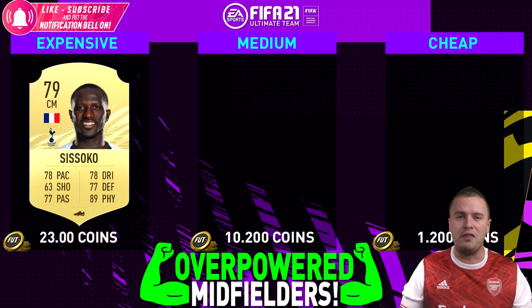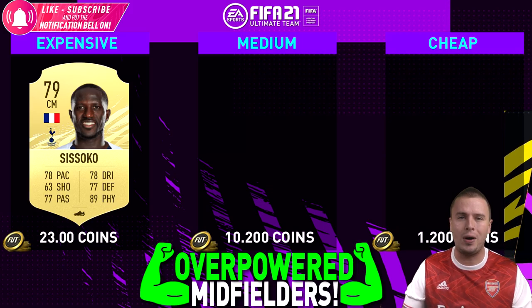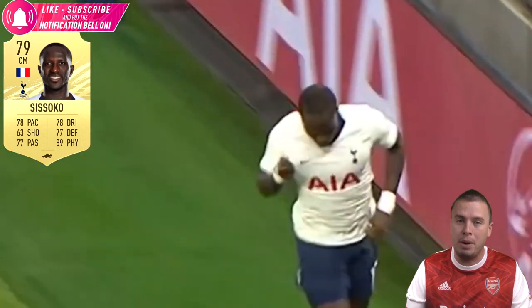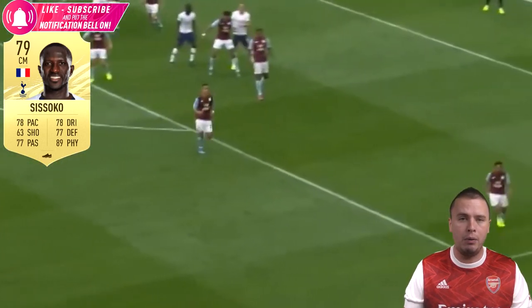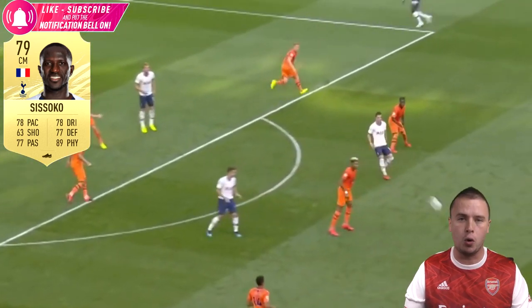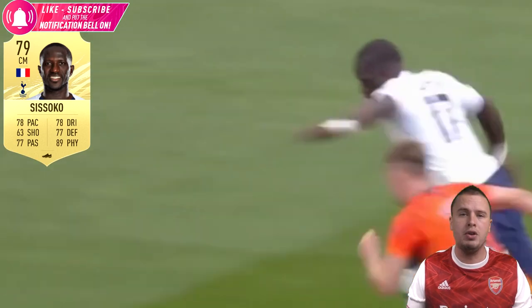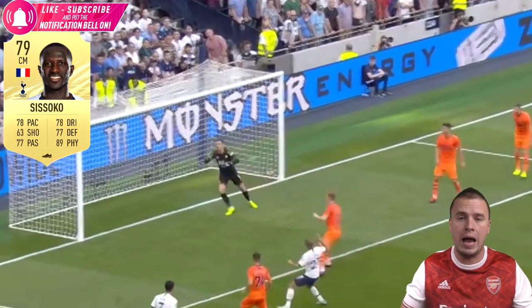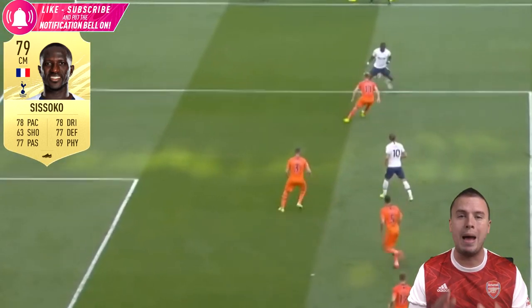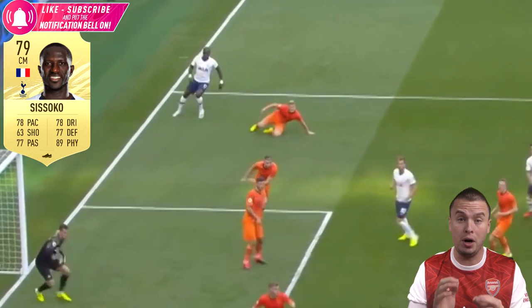Starting off with one of my personal favorites, and that is Musa Sisako. The central midfielder of Tottenham Hotspur is available for around 20,000 coins, and that might be a big transfer fee. But remember, if you play Division Rivals and qualify for that, you get a lot of coins already. So if you have a bigger budget - not a huge budget but you have 20K-plus to spend - and you're using a French team or a Premier League side, Sisako is the man to go for. He is strong, he is quick, and he is super good defensively.